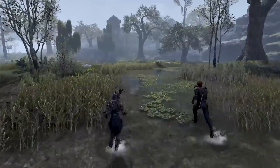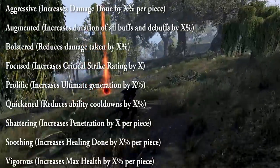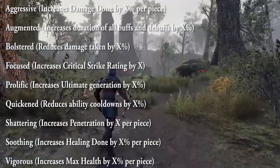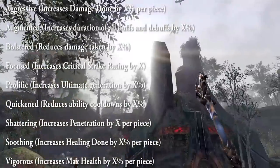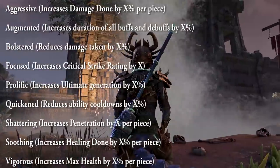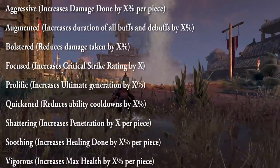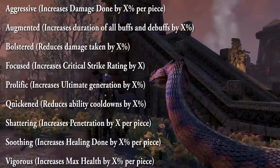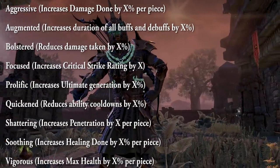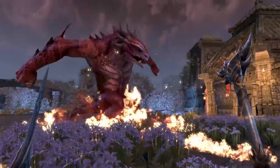The different companion item trait types are: Aggressive, increases damage done by X percent per piece; Augmented, increases duration of all buffs and debuffs by X percent; Bolstered, reduces damage taken by X percent; Focused, increases critical strike rating by X percent; Prolific, increases ultimate generation by X percent; Quicken, reduces ability cooldowns by X percent; Shattering, increases penetration by X per piece; Suiting, increases healing done by X percent per piece; and Vigorous, increases max health by X percent per piece. You can mix and match these.